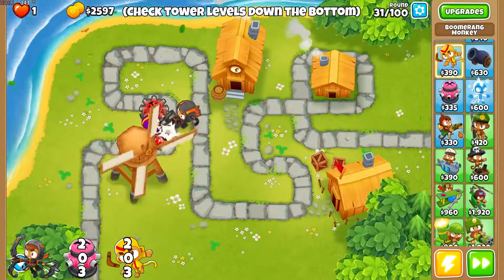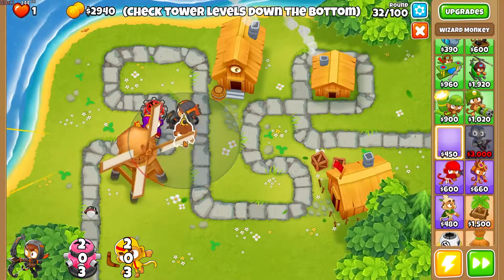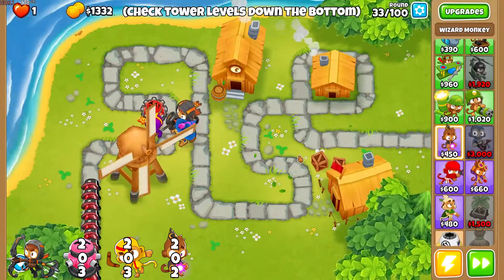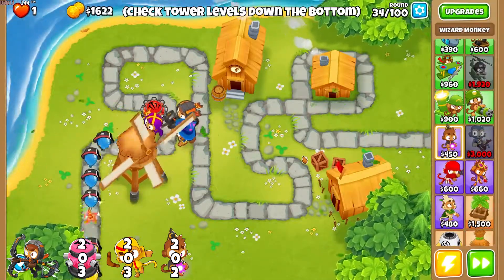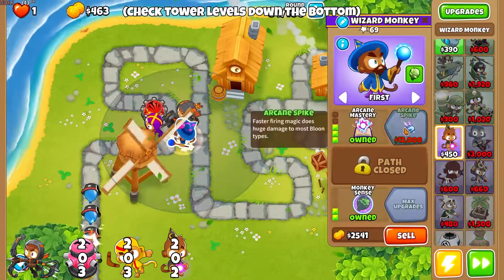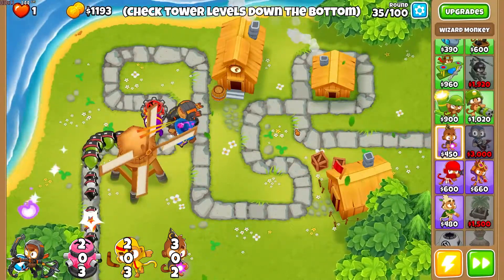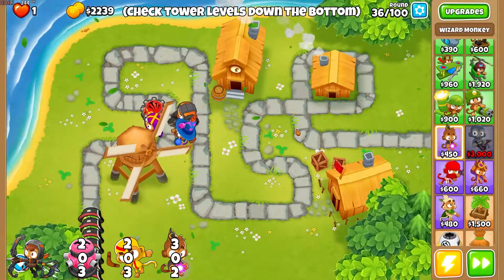One point I wanted to make is that Quincy is there, and I use Quincy because it's the first hero you get. Quincy is by no means the best hero, but because I use her, I do change my tactics — I wouldn't be able to do this amount of camo damage otherwise, and you'd probably have to switch to a ninja or something. Here we have a wizard monkey 302 to help Quincy, but if you did it without Quincy you would have to change that.